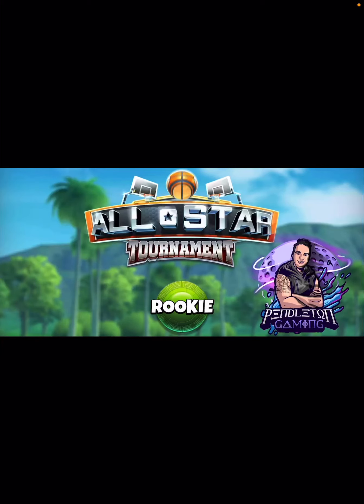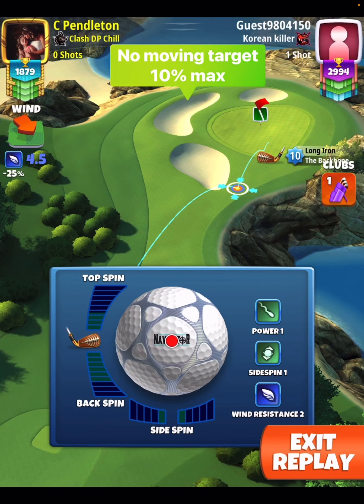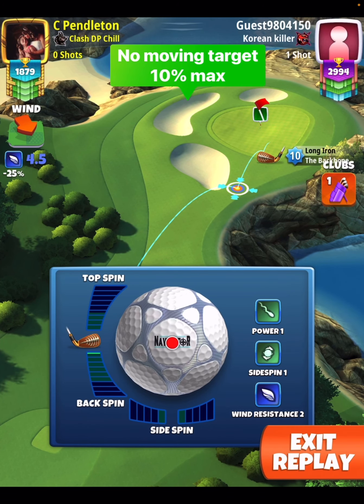Hey, what's up everybody? Thanks for clicking on the video. David Pendleton here covering hole number six of the All-Star Tournament. We're going to play this one with our Navigator and a Backbone. We're going to go to No Moving Target. I'm going to show you one hole-in-one here with King Win. This is the highest win possible in Rookie with the Navigator.